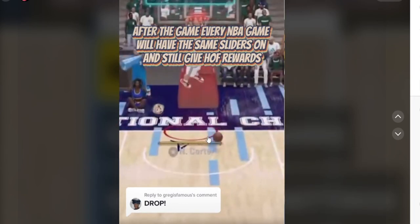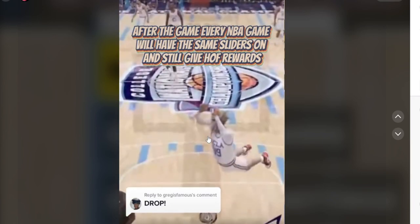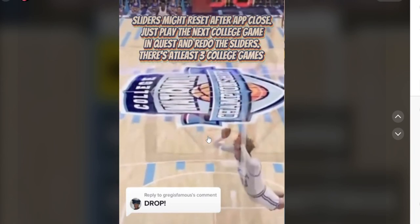Select the 100/100 slider setting and play the college game with those sliders on. After the game, every NBA game will have the same sliders on and still give Hall of Fame rewards. Note: sliders might reset after closing the app — just play the next college game in the quest and redo the sliders. There are at least three college games available.